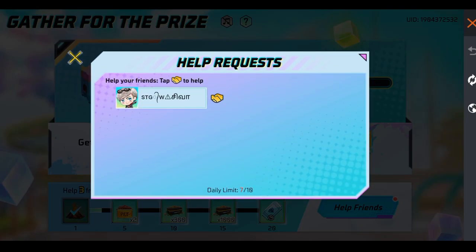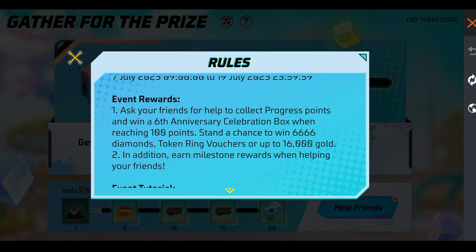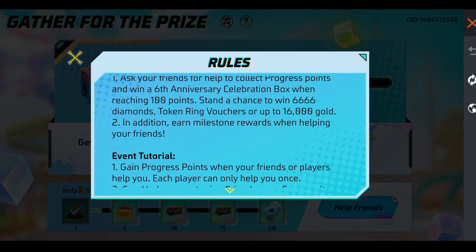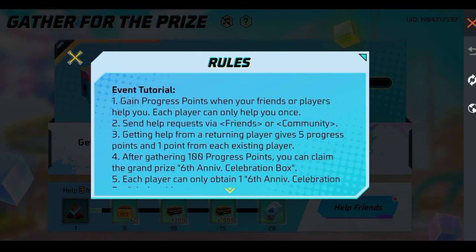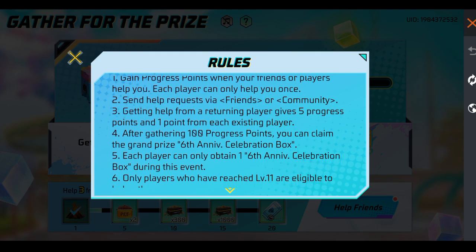How do you play this event? Let's look at the rules. We have points — there are 100 points. We have a celebration box. There are 6666 diamonds. Token ring vouchers. There are 16,000 gold.